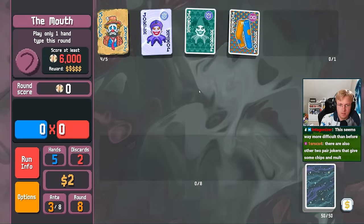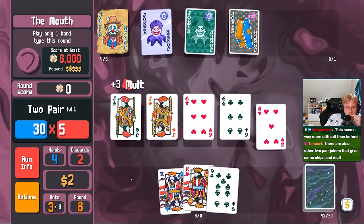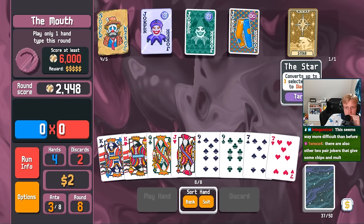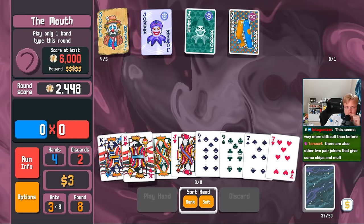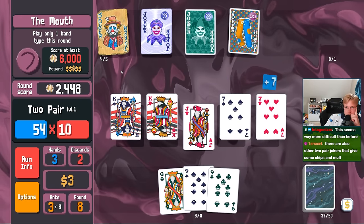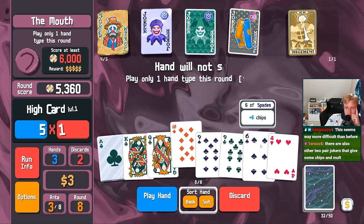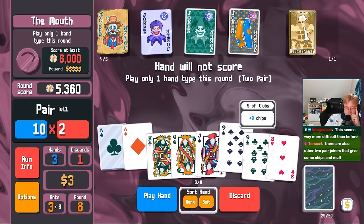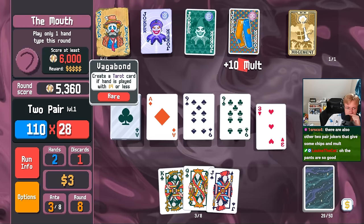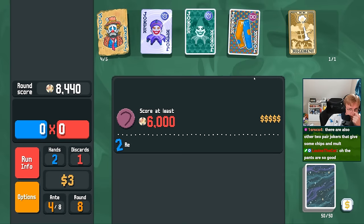We'll do this. One hand type this round — it's gonna be two pair. Diamonds. No. Two pair again. You upgrade again. There it is. Yeah, the pants are looking good. These are gonna expire, though. Oh, I only have one slot — I keep forgetting that. I guess I should have just used it. That's my bad.